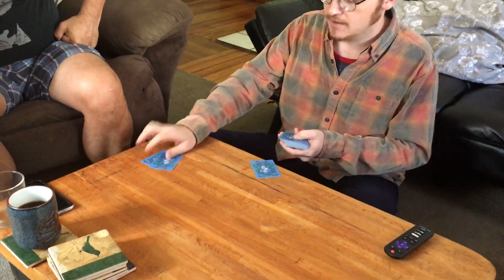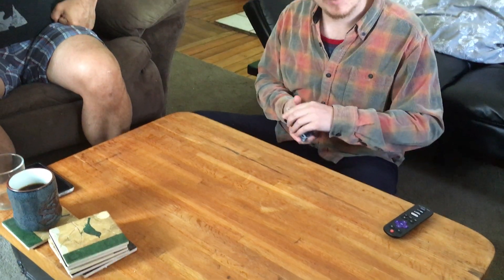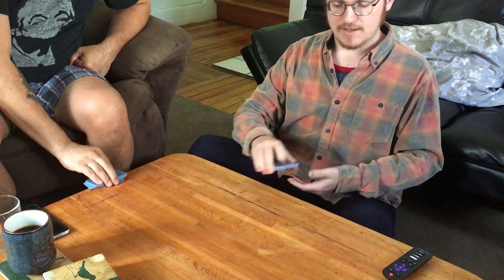The first thing you're going to want to do is deal out the cards evenly. You can do this a couple of ways — you can go one at a time, but if you want to do it faster when playing with two people, just cut the deck in half. We're going to take turns playing the cards one at a time, and the object of this game is to get all the cards into your hand, into your pile.